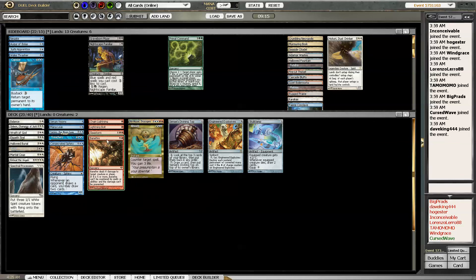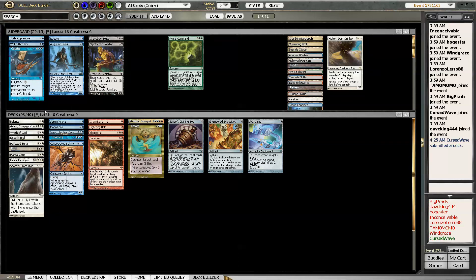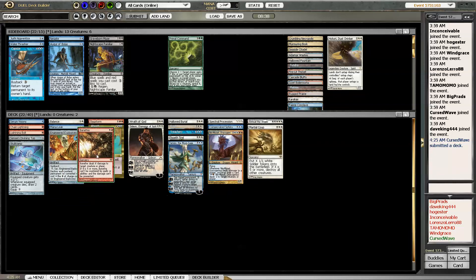Banefire would be good. This deck has 3 casting cost kill spells, and 14 instants or sorceries. So if I was to play Augur it would hit quite often. These are cheap. I should put these down here - it's probably about 3 mana average.